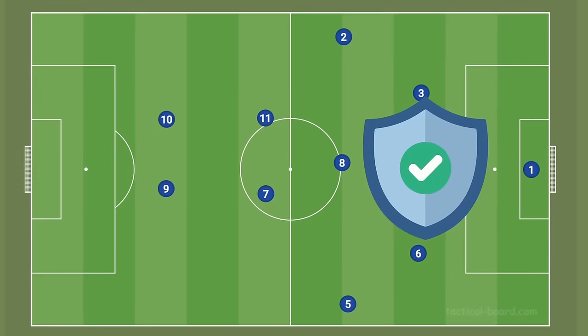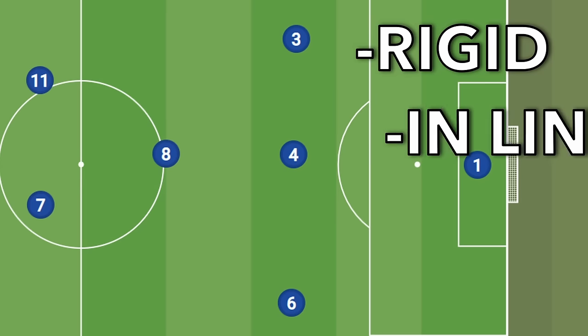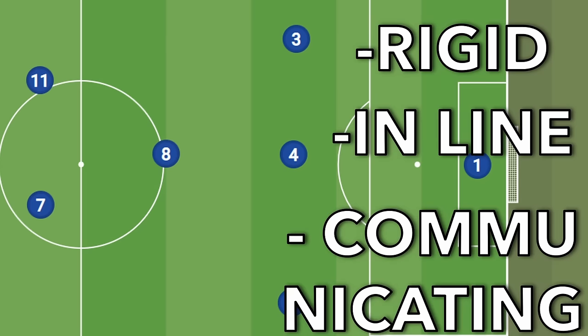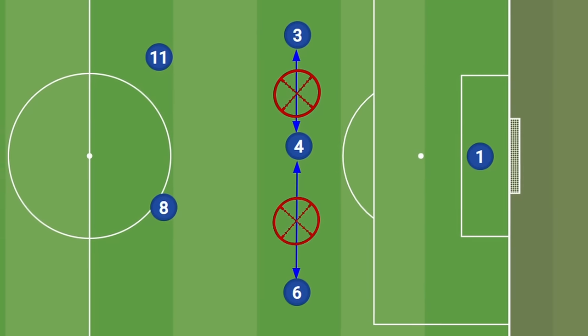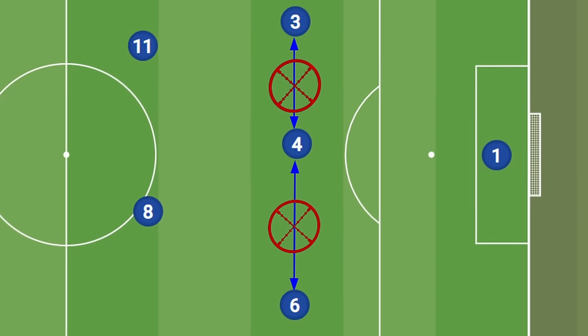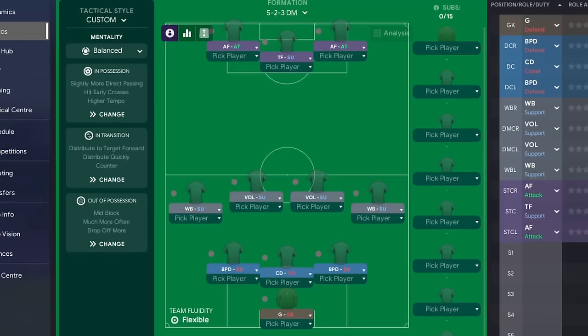And finally, the defensive solidity of a free centre-back formation is built on those centre-backs being rigid, in line with each other and communicating well. While this can be tough to break down for a general tactic, having a focused attack on disrupting the interplay between these free centre-backs can create utter chaos in their defensive line, seeing their defensive wall crumbling down. Now that we know the weaknesses of a free centre-back formation, let's look at three example tactics that you can use to break it down.